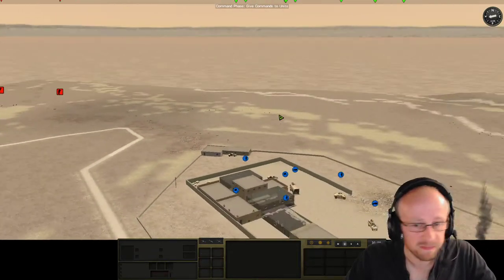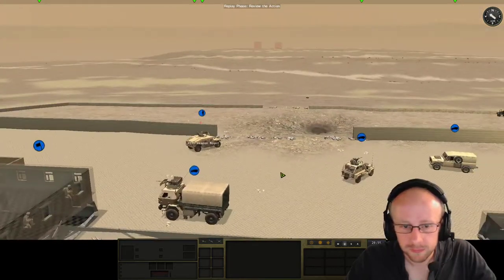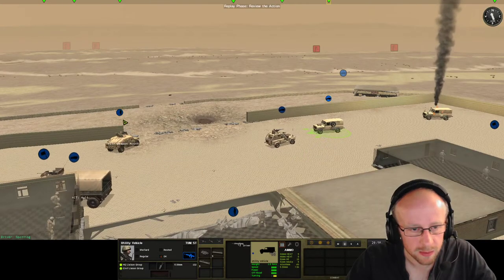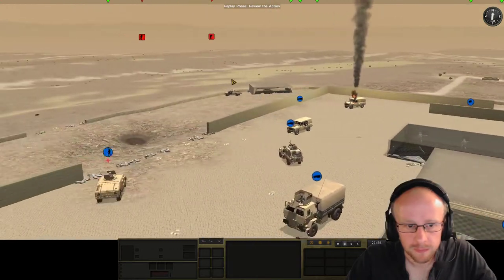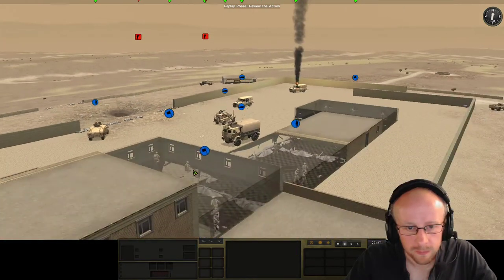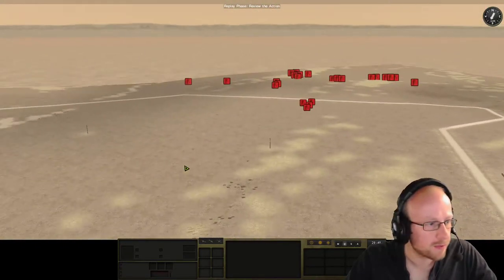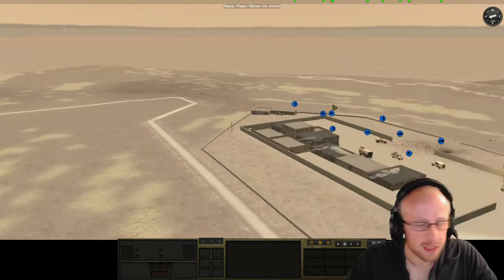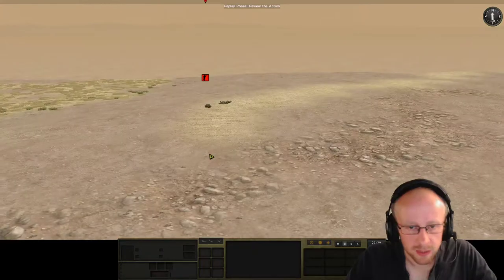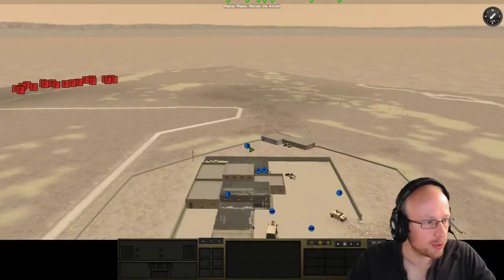You can't see anything — that's what happens. Click the like and subscribe button. There's a casualty — was that from my own guy? No, the MG. There are two casualties. It is now bunkering down time.